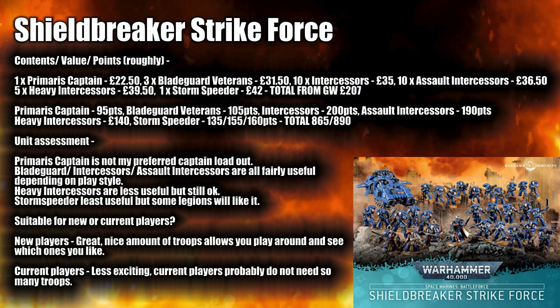Let's start with the Space Marines and the Shield Breaker Strike. Who would believe it — there's not a Lieutenant in sight! We have a Primaris Captain, three Bladeguard Veterans, ten Intercessors, ten Assault Intercessors, five Heavy Intercessors, and one Storm Speeder which can be made into three different varieties. The overall Games Workshop cost is about £207, giving the most saving out of all the boxes. In terms of points, it's about 865 to 890 depending on how you build the Storm Speeder.